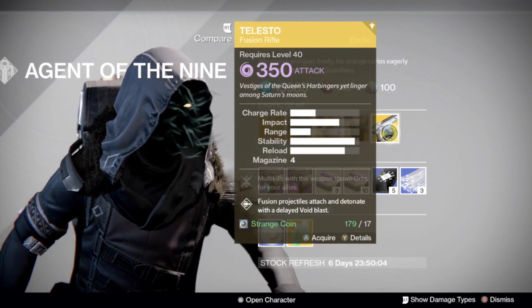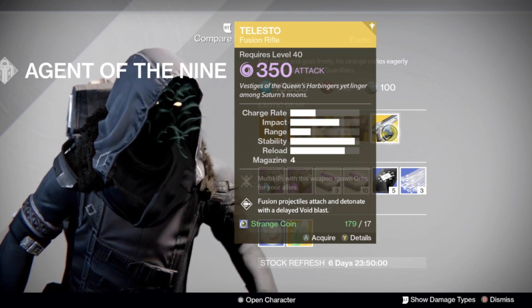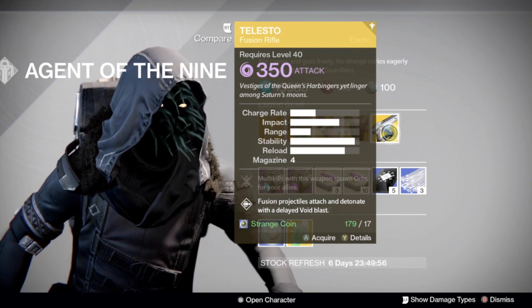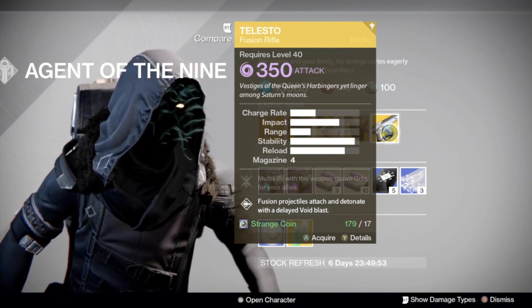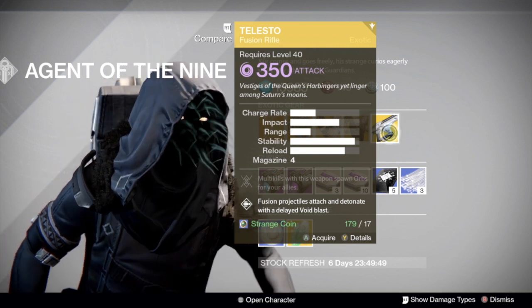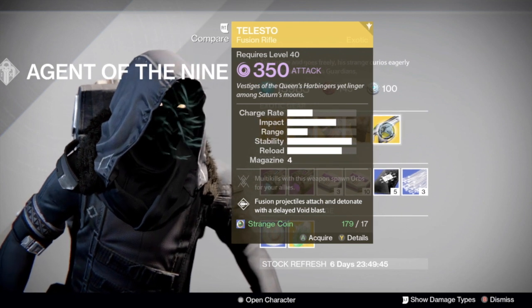Finally, speaking of void, we have the great Telesto. Fusion projectiles attach and detonate with a delayed void blast. Are you going to use this in PvP? We'll find out next week when they talk about the sandbox tuning update. But for now, if you need to pick up this weapon, it is a lot of fun to use.